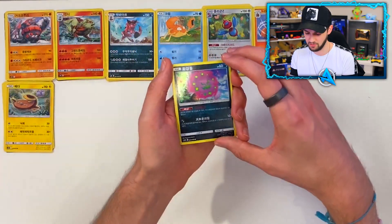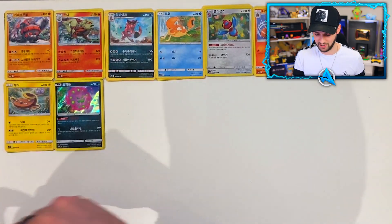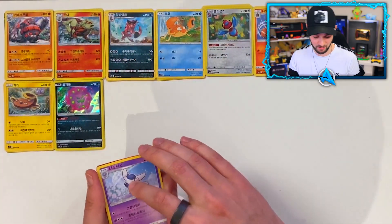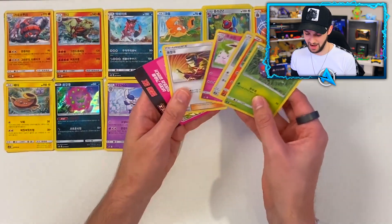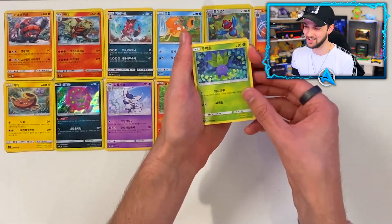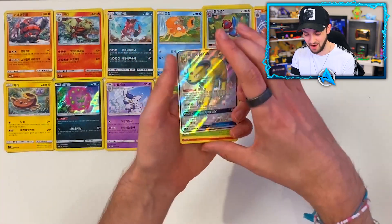Spiritomb - nice, another holo! This guy was also one of the Pokémon GO research tasks recently, so I've got two of them on my account. I quite like this way of opening and leaving the cards on the desk as a little background - it's quite awesome. Fortunately with only five cards there isn't really too much to build up or hype over. Come on, give us a banger! We've got Oddish, some Korean name cards - let's go!